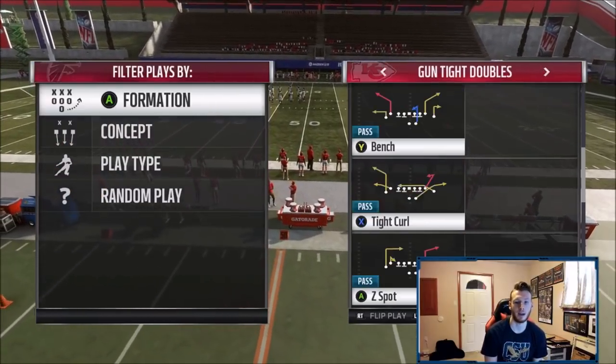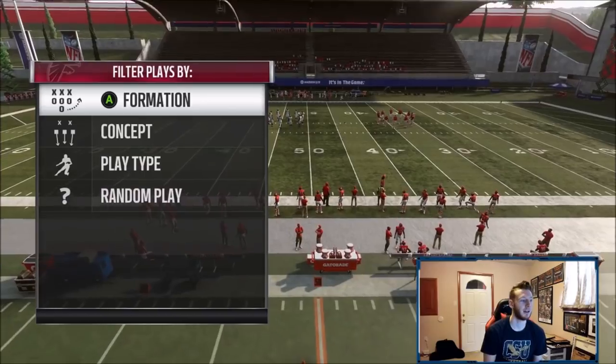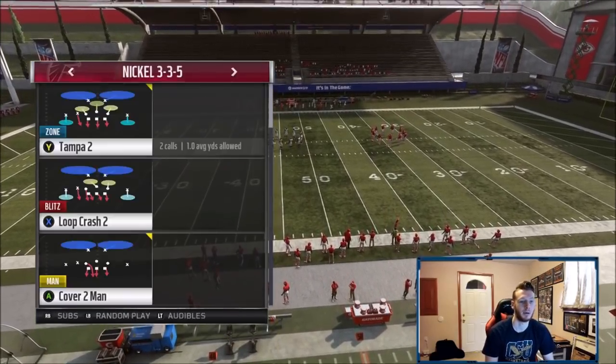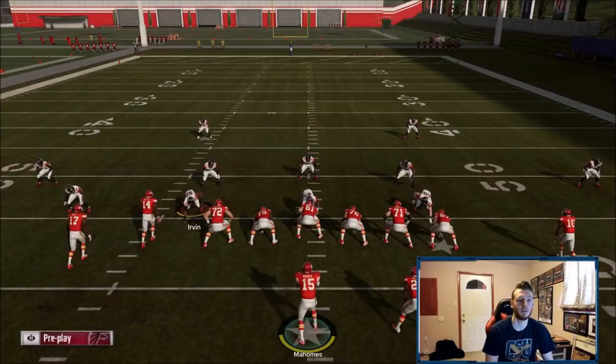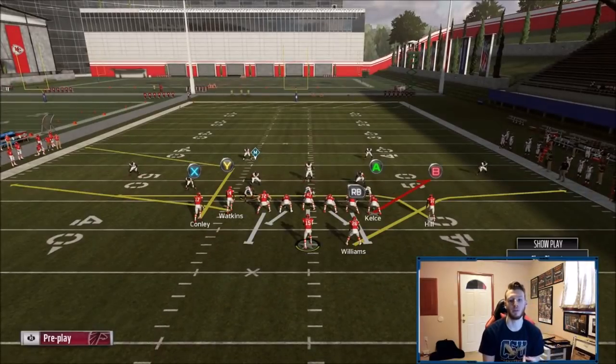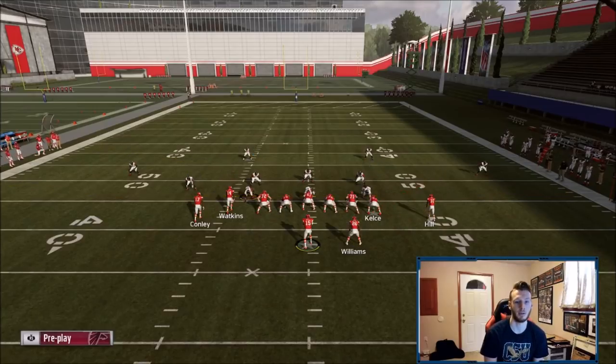Alright, the play today is Tight Curl out of the Gun Tight Doubles in the Pittsburgh Steelers playbook. We're running Cover 2-1 defense as always to start. There are three setups: a max pro setup, one sending four out, and another sending four out where the running back ones the tight end.